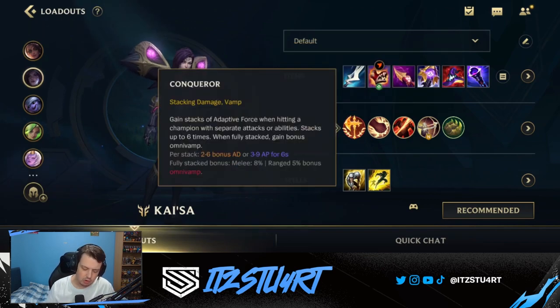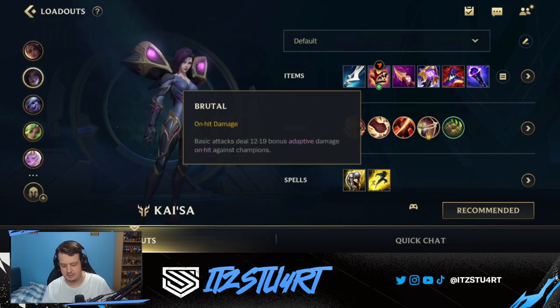For runes, we take Conqueror instead of Lethal Tempo. Lethal Tempo is more focused on AD Kai'Sa, while Conqueror suits AP Kai'Sa because we're focused on our passive and second ability for damage — auto attacking to stack passive but prioritizing landing the second ability and getting that reset. Brutal gives early basic attack damage to help in the laning phase, and Giant Slayer is strong against tanks building bonus health, but can be swapped for Coup de Grace against squishier enemies.